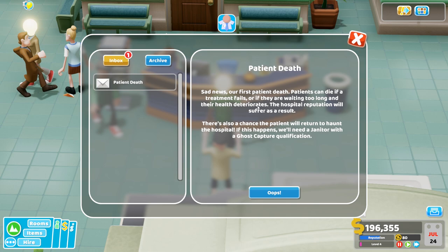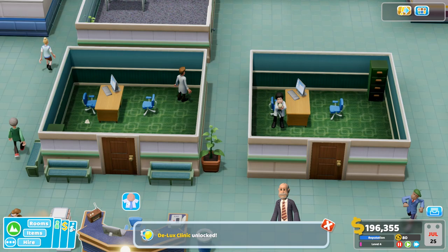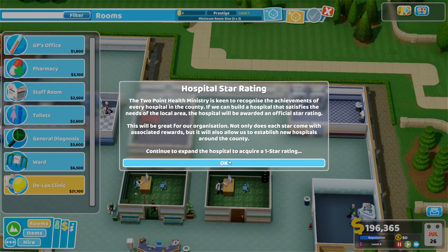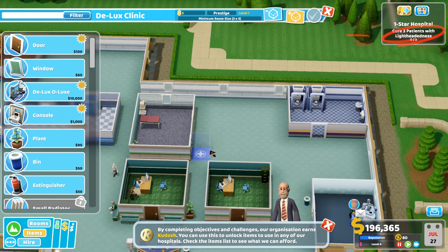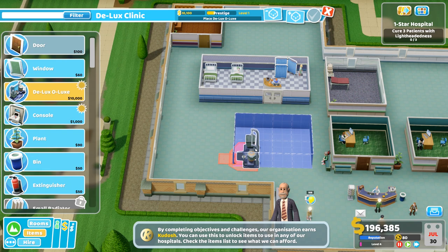There are a few more fun diseases — like a Night Fever one where the guy just constantly dances and won't stop. It's an expensive room — the clinic — so it will involve a lot of money, but we need it. Also, can you expand your hospital to acquire one star? The max is three stars and we have zero right now. If we cure three lightheaded patients we unlock that one star, and then we can move to another hospital or stay here and get three stars.